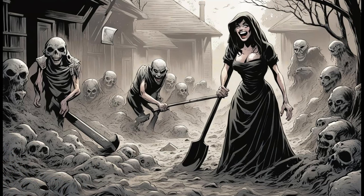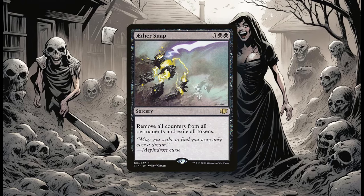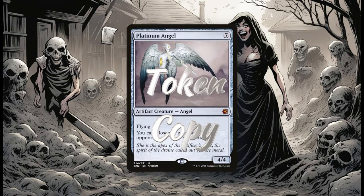The first card I'm going to go through — in no particular order — is Aether Snap. For two black and three colorless, you get to remove all counters from all permanents and exile all tokens. While that first ability is important since I hate Planeswalkers — though I play them myself, I know I'm a hypocrite — the thing that was really important to me was exiling all tokens. I found myself at the mercy of a Platinum Angel token I could not interact with, and this was the only way I was able to clear the field and clear my way to victory.